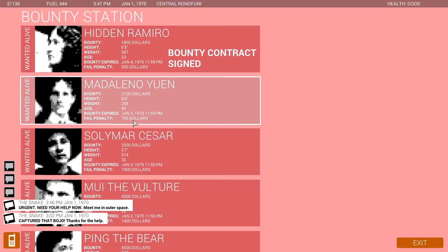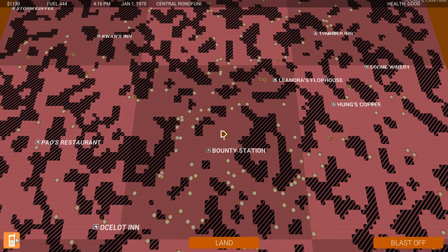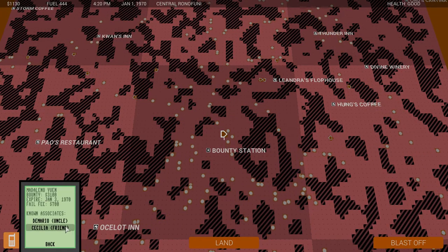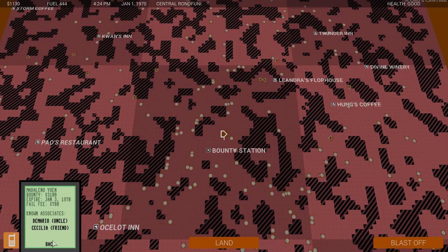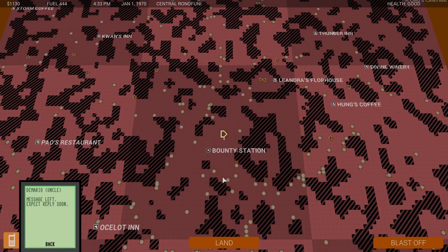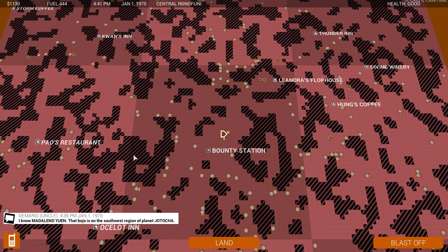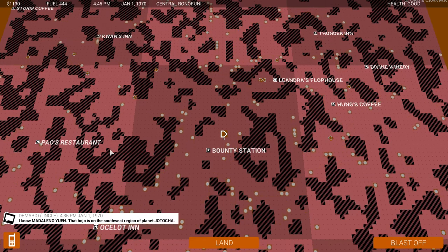New bounty: $3,100 — that's probably going to be very hard. Madelano Ewan — I'm not sure how that's pronounced. She is apparently 6'6" — holy crap. Her contacts are uncle and friend. Let's call her uncle, Demario. 'That bojo is on the southwest region of planet Jodacha.' Southwest Jodacha — let's go.